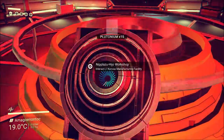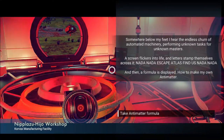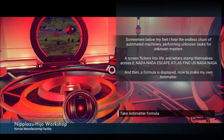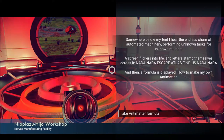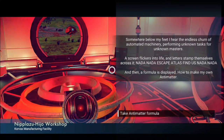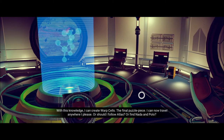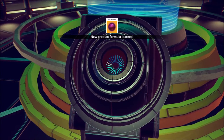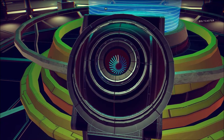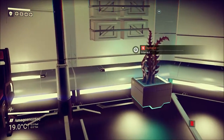Niplazu Hiju Workshop. Somewhere below my feet I hear the endless churn of automated machinery performing unknown tasks for unknown masters. A screen flickers into life and letters stamp themselves across it: 'Nada nada — Escape Atlas. Find us.' And then a formula is displayed — how to make my own anti-matter. Anti-matter formula! With this knowledge I can create warp cells — the final puzzle piece. I can now travel anywhere I please. Or should I follow Atlas? I thought I already knew how to do that, but maybe I bought them. It's been a while.